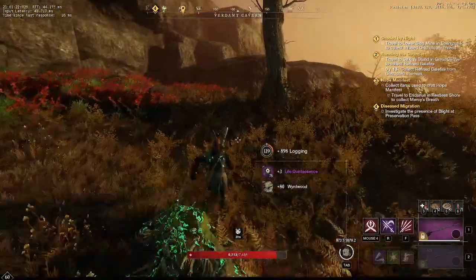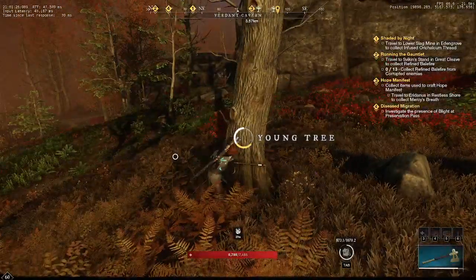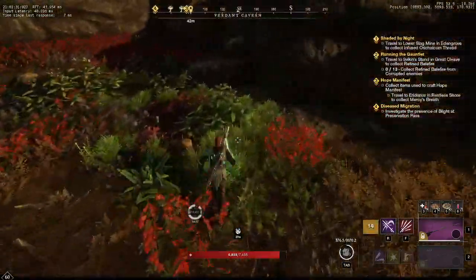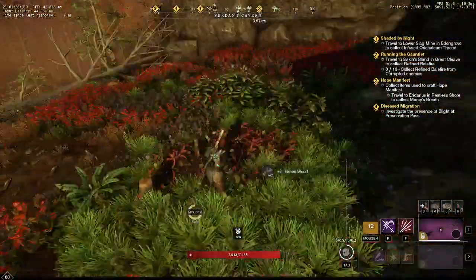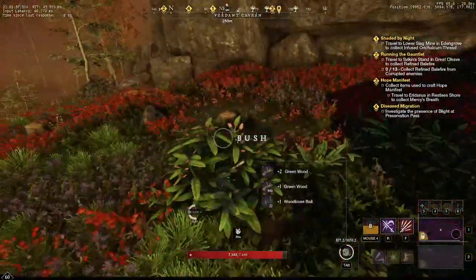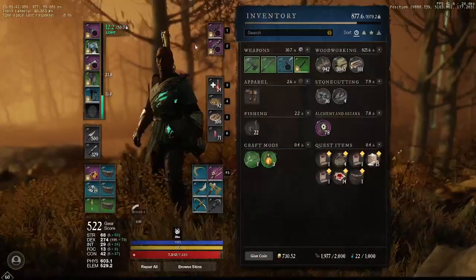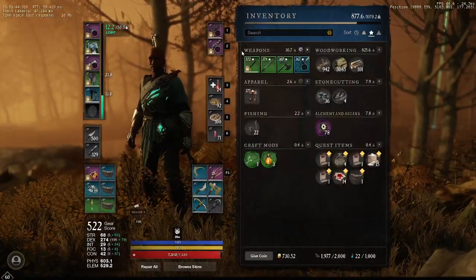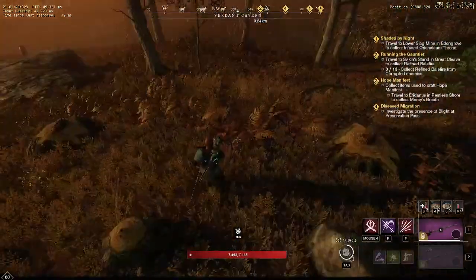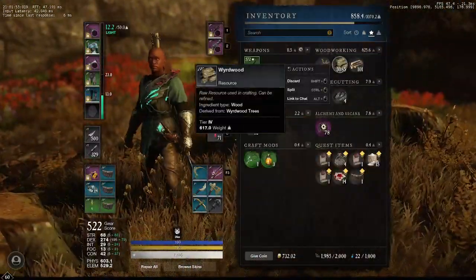What I have on right now is logging luck on every piece. So I can just log everything here. We got mature trees here, we got some bushes — I think it's glow worm or wood louse bait coming out of those. I'm literally just farming everything in this little area. I've probably been here for about 15-20 minutes.